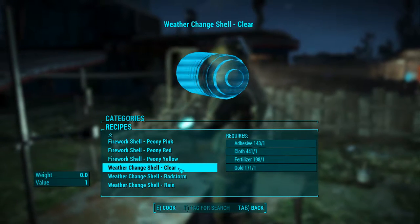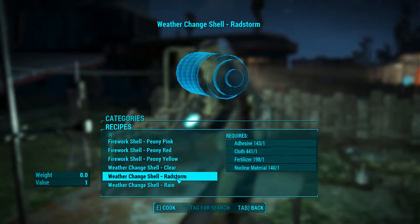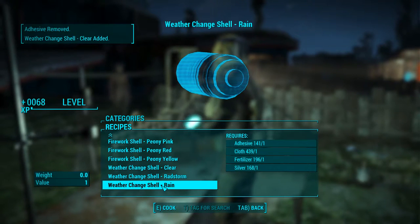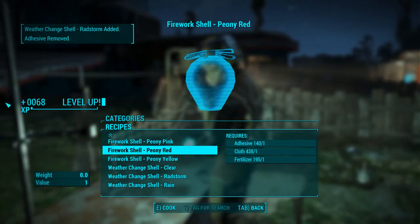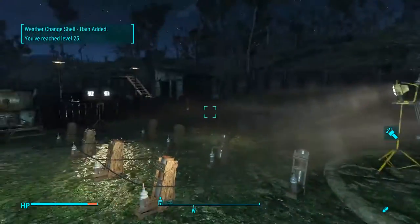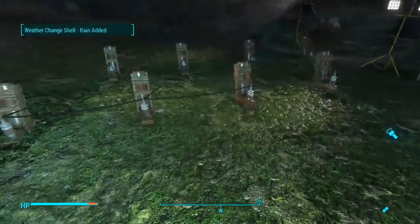If we go down here, we've got clear — this clears up the weather, and for this one you need gold. You've got the rad storm, which creates an actual rad storm, and then you've got the rain firework, which actually makes rain. By the way, when you're making fireworks, you'll get a ton of experience. It is a very quick way to level up.